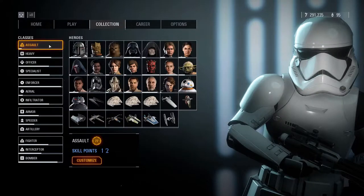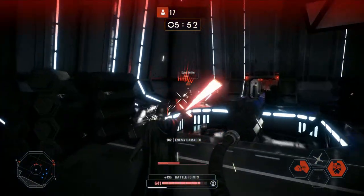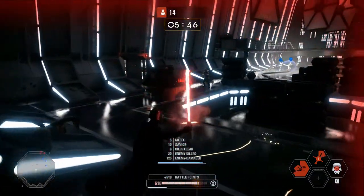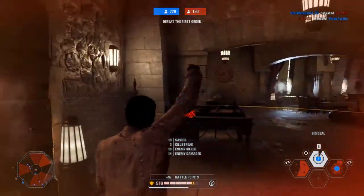There are many heroes and villains. The lightsaber wielding heroes can block enemy lightsaber attacks and blaster shots. They can jump very far up in the air, sprint quickly and have a lot of health. They each have unique abilities. The blaster wielding heroes are basically powerful versions of the 4 starting classes with unique abilities.